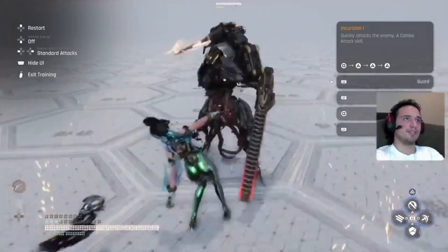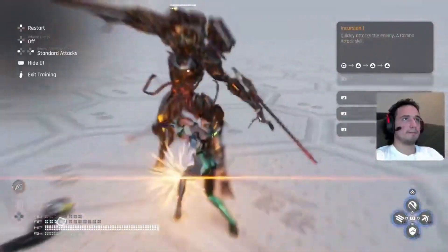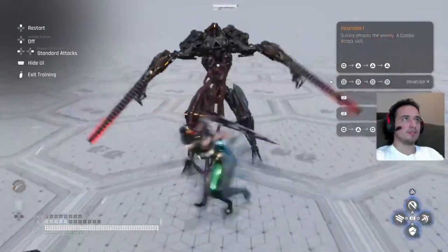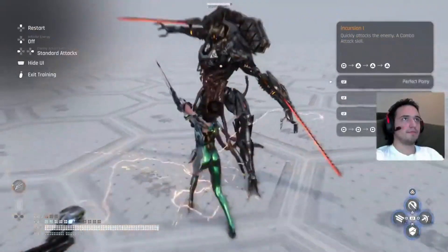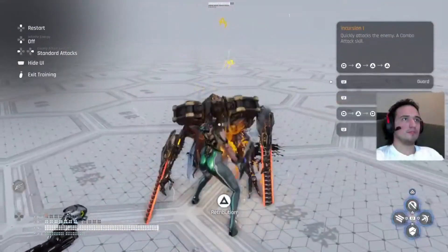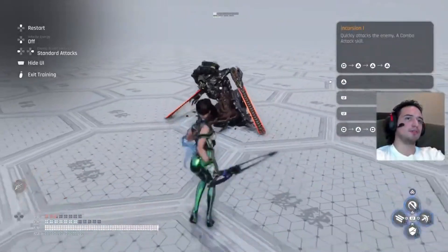Let's get some attacks in first of course. So when you get some perfect blocks here, and keep attacking as well to keep the pressure up and get some beta.